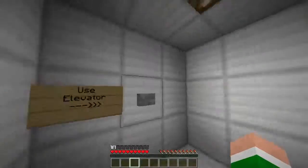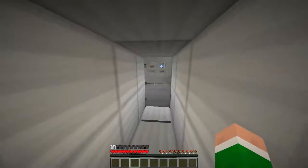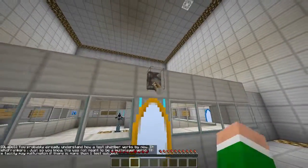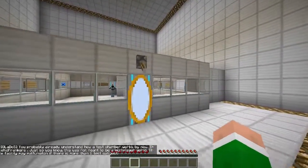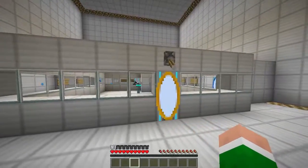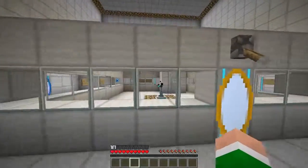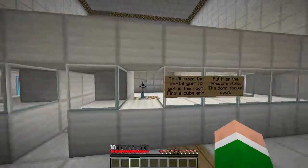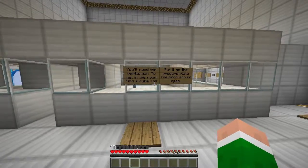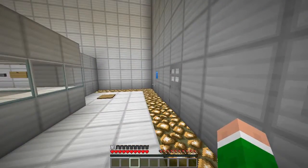We're in the elevator. Pressed the wrong button. Proceed behind you - okay, I will. And we're here! Let's go there. Hey, that's a portal gun! You will need the portal gun to get in the room, find the cube, and put it on the pressure plates - the door should open.